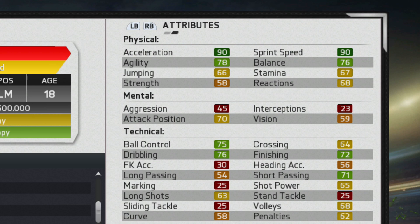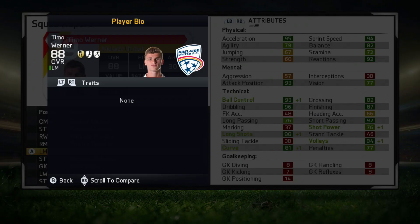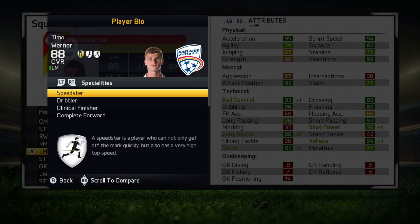Now let's take a look at how he progresses over 12 years until he reaches 30. When Timo Werner hits 30 years old he reaches an overall of 88, which is very impressive, and his value moves all the way up to 47.5 million — about 46 million more than when he started. He doesn't manage to grow any traits but he does gain a few specialties: he started with speedster but grows into the dribbler, clinical finisher, and complete forward specialties.